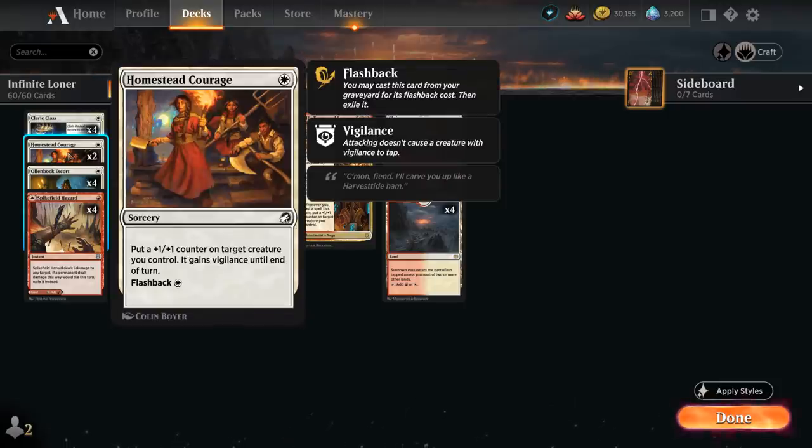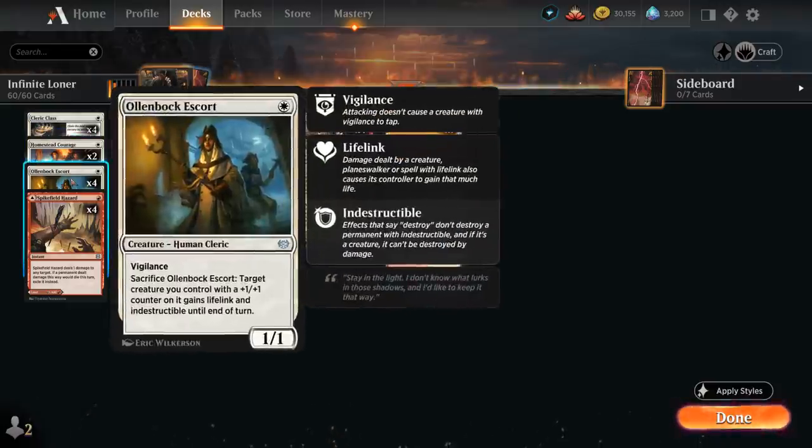We have two copies of Homestead Courage, which puts a +1/+1 counter on a creature and gives it vigilance until end of turn. It can also be flashed back for just a single mana, so this is a card we often want to discard to various looting effects, so we can later flash it back if we need a counter to combo with our Ollenbok Escort.